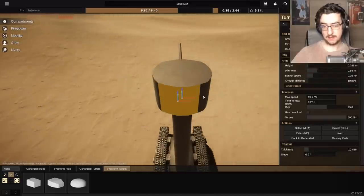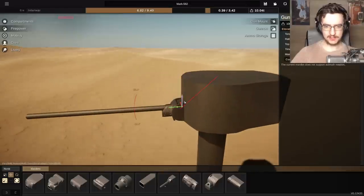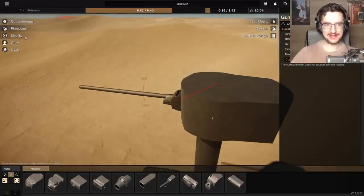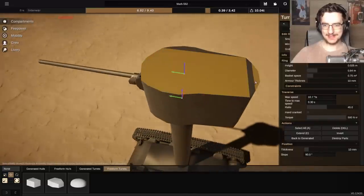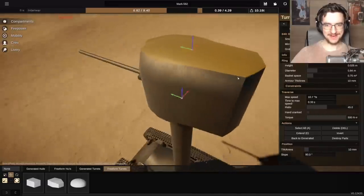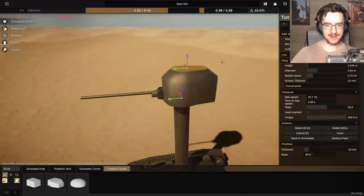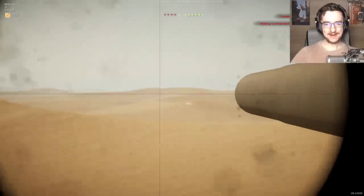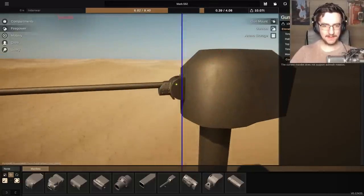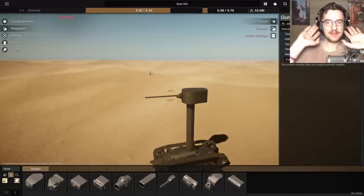What if we extend the back backwards a little bit more? That actually is a really cool looking turret. Going to firepower — still 12.2. It lowers to 8.4 up there, so we can't actually aim down very far. I'm not sure whether that's because the column isn't very tall. We'll increase the height, but it doesn't increase our usefulness and it looks ugly, so we're gonna leave it as is.